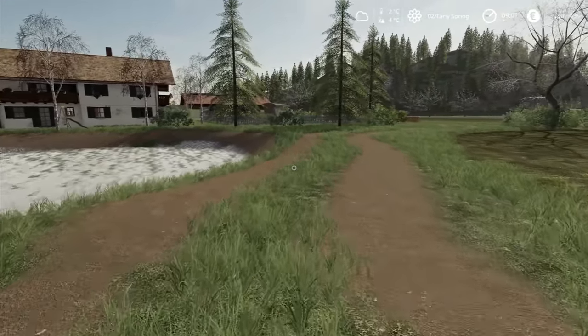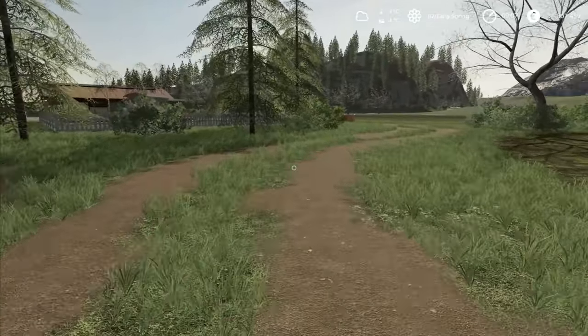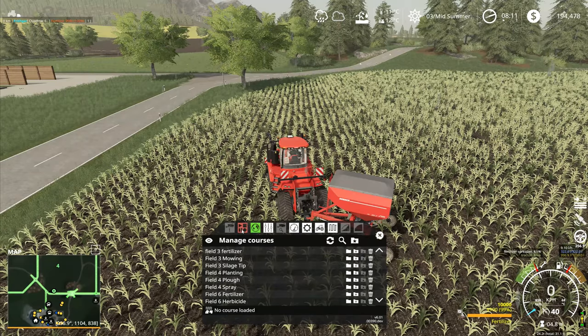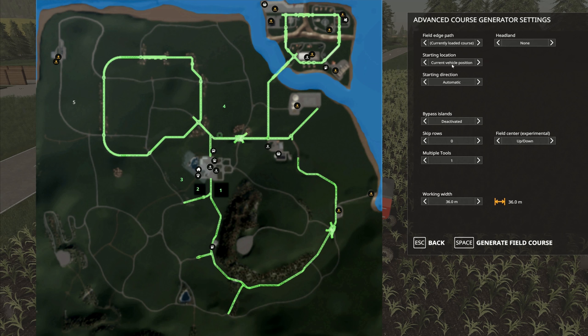Hey folks, it's Frithgar - welcome back to Alps Panorama at the northern sea here in Farming Simulator 19. We're going to course generation and we've already loaded field four. We want to go to headland - two passes. I've been told that doing three passes on the headland is really what you want, but I'm not sure we've got room for three passes with this fertilizer spinner, so it needs to be two. Headland corners I've been doing as 'turn' for everything.